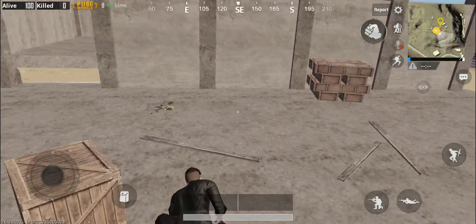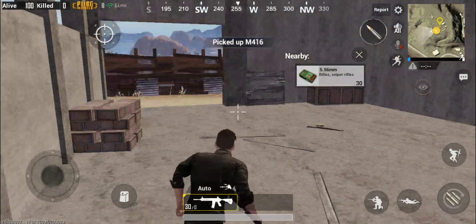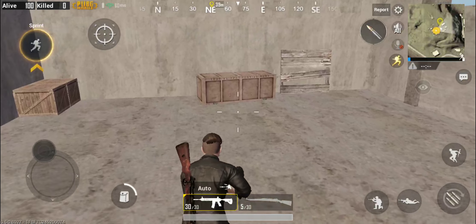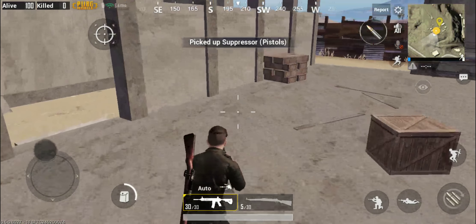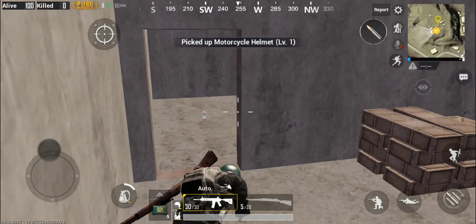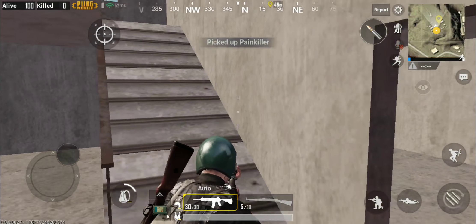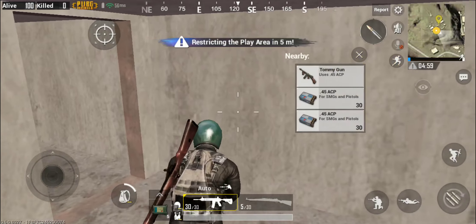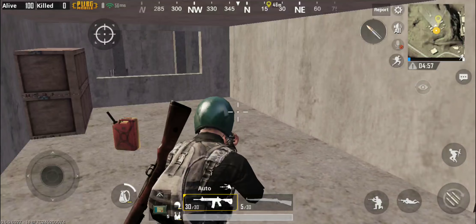We'll kind of just rehash what the drop mechanics mean and what the changes are for everybody. You can see an M416 right away and a Kar98. That is pretty good from the initial building. There's a pistol suppressor — I really shouldn't have picked that up because we don't have a pistol slot yet. I keep forgetting that this is not 0.6.1 where you also have a pistol slot. We've got level 1 for our armor, and that's pretty good.